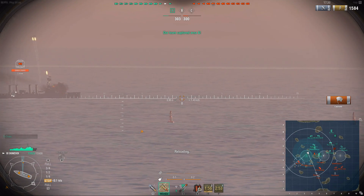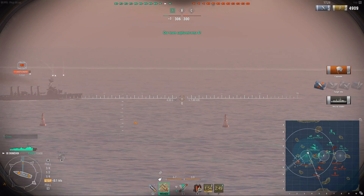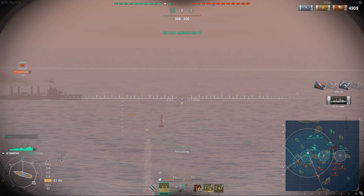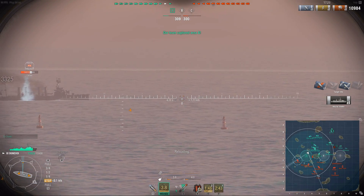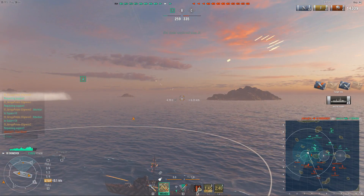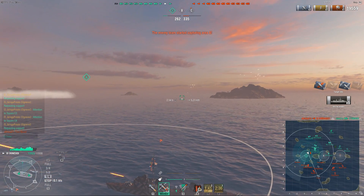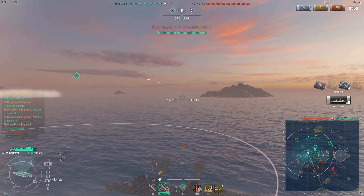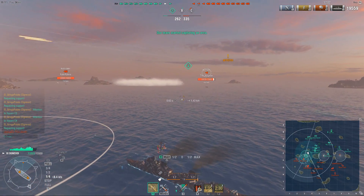Here I show something that's kind of unique to the Soviet DDs ever since T5: the AP is very, very strong against pretty much any sort of broadside. You see this Omaha showing me broadside and I switch to AP — he has no idea what's going on, but that was five, six citadels plus the other damage. Six citadels at 2.5k a pop suddenly adds up to 15,000 damage to a cruiser. That's a lot.